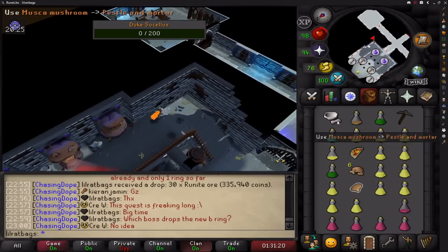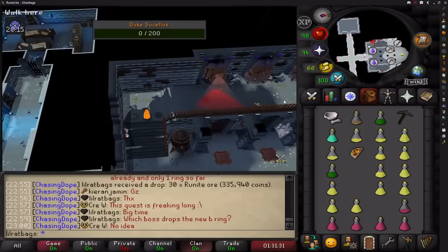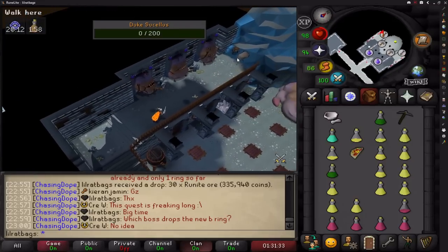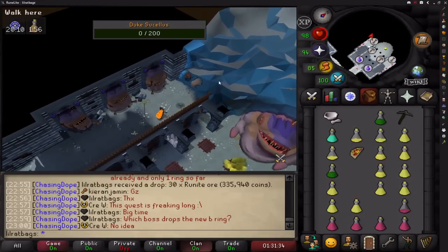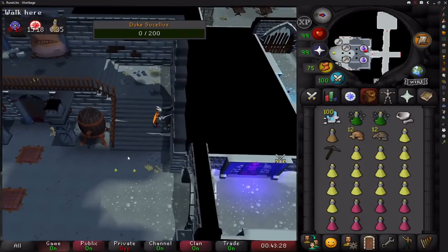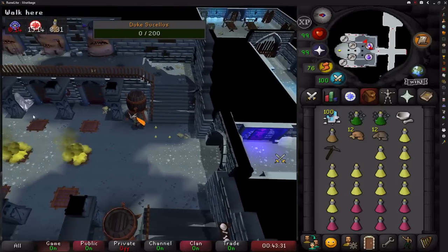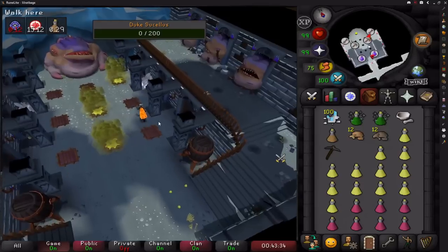Wait for the faces to do the AoE spells again and then run back to the start. Run up the other side and do the exact same thing, getting another two mushrooms from this side and also using them with a pestle and mortar. Once you have them, get a pickaxe from the wall just near the start. Towards the boss you'll see two salt deposits — you can mine either one and you just need to get 12 salt from those.